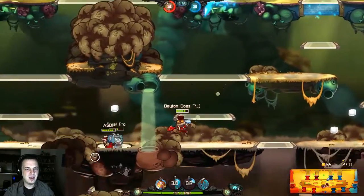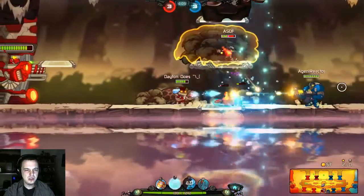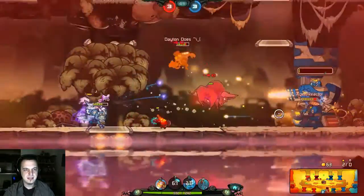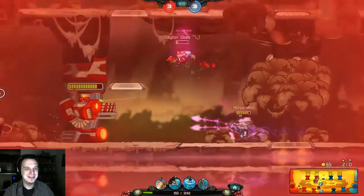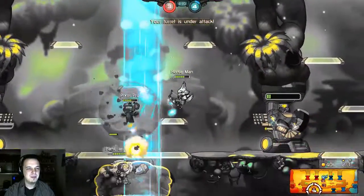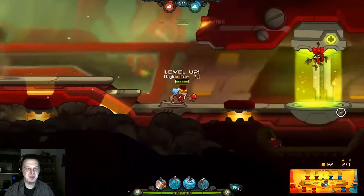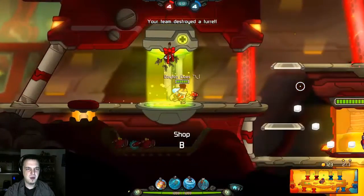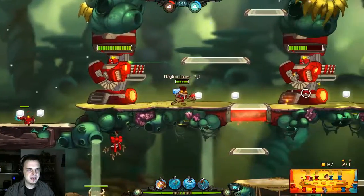That did not do anything to Rocco — he's a beast. Fucking Ted McPain. That Rocco body blocked me pretty well. But we did just drop a turret, so that's nice. Should probably get movement speed.